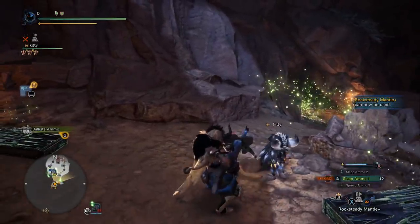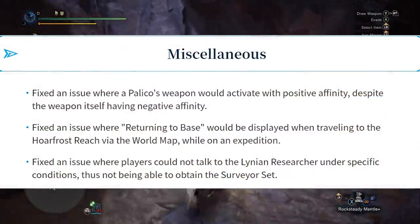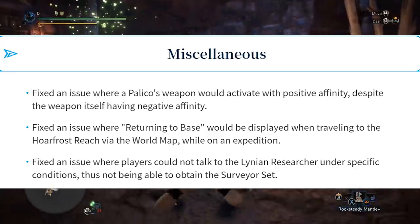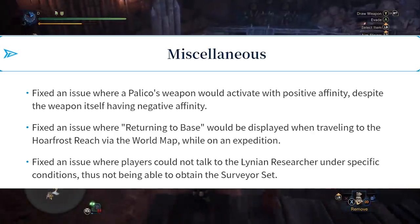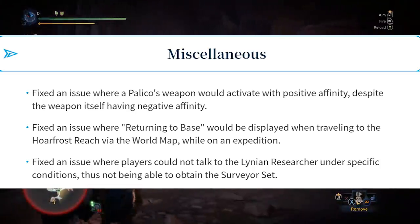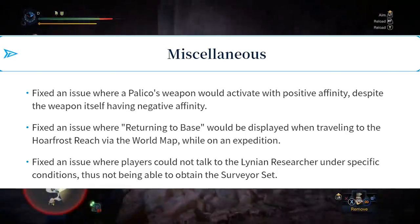Next up we have miscellaneous bug fixes. Number one: fixed an issue where a palico's weapon would activate with positive affinity despite the weapon itself having negative affinity. That is an old bug — we've known about that one for a very long time, I believe, all the way back with the palico Deviljho weapons. So now it's going to matter if your palico weapon has negative affinity.